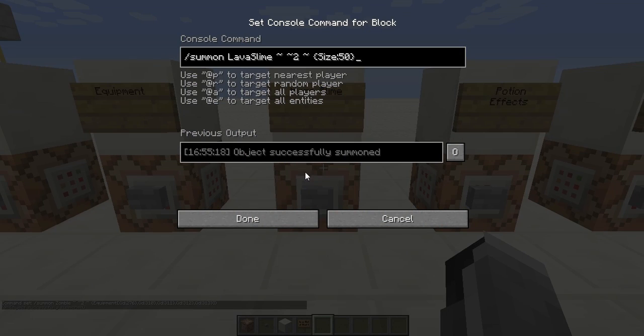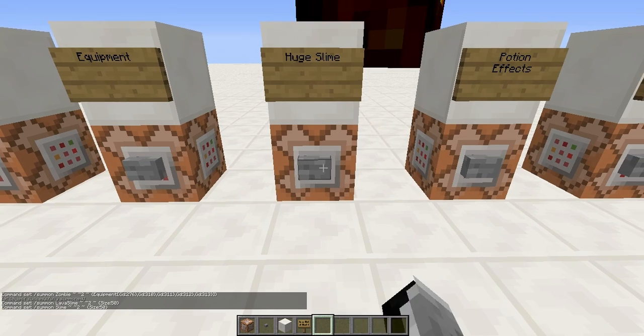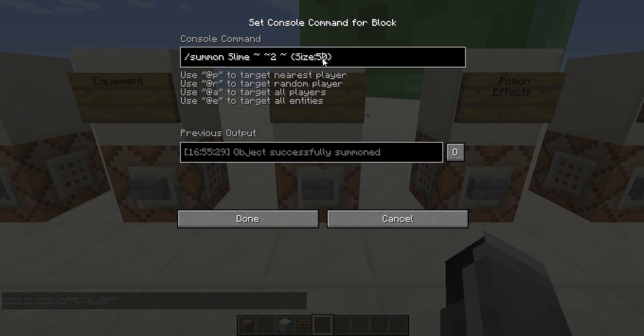Next is the huge slime. I really like the lava slime because it jumps so high. You can do this with lava slimes and normal slimes. The tag is Size and then whatever size number you want. This only works with these two mobs.